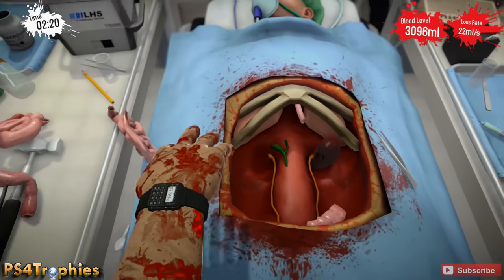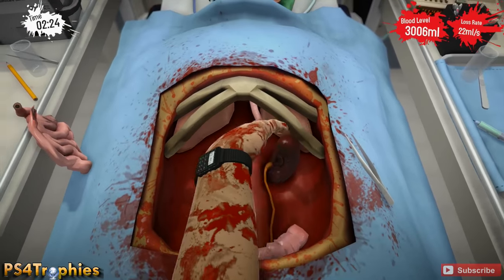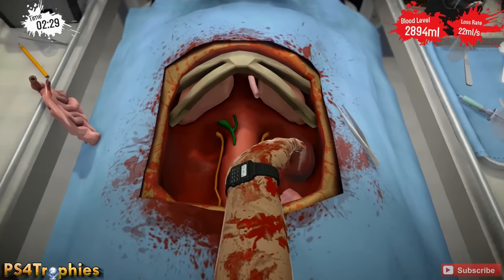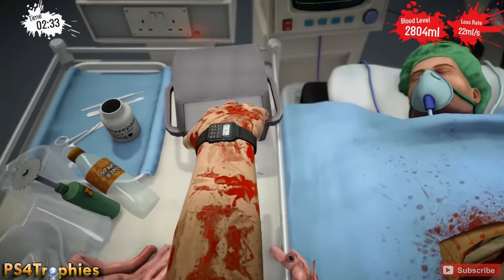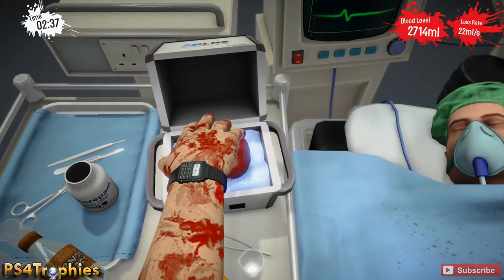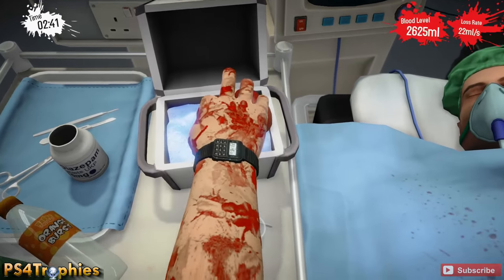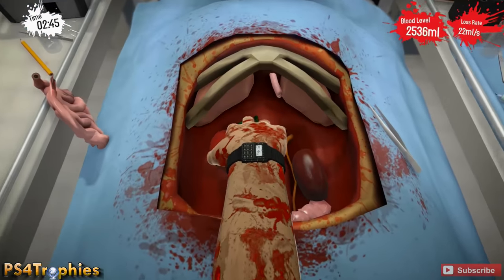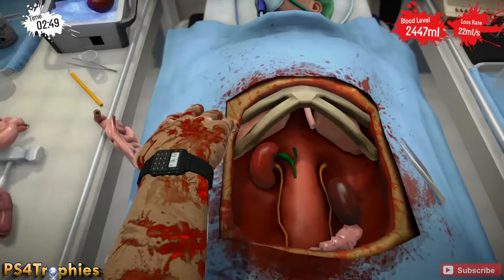I was able to grab that one without any issue, but this one caused me a few issues — my hand just did not want to get down in there. I just pushed it far enough down that it's probably going to be okay. When you go back in there to grab the kidney, don't let go of it. First you want to get your hand all the way down into the left and the far back. Press L2 to keep your hand down as low as it can go and then release.